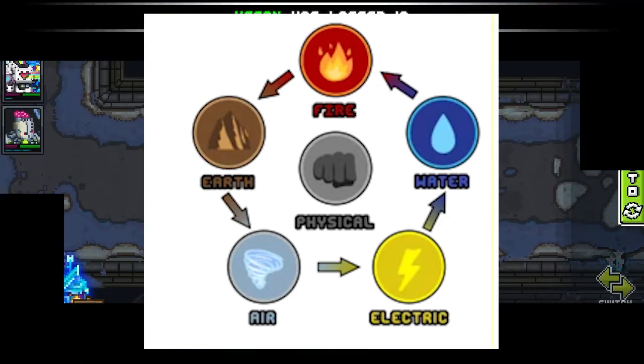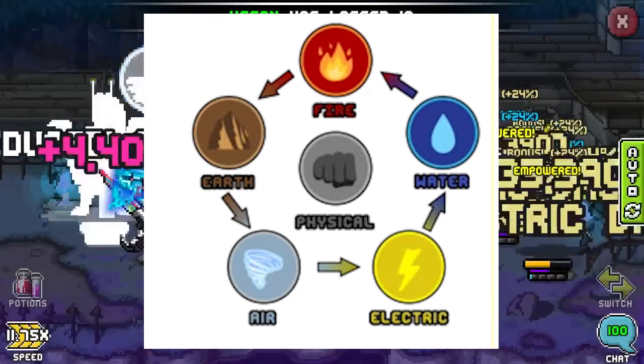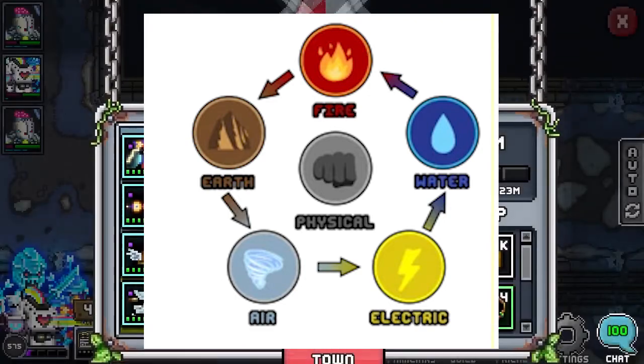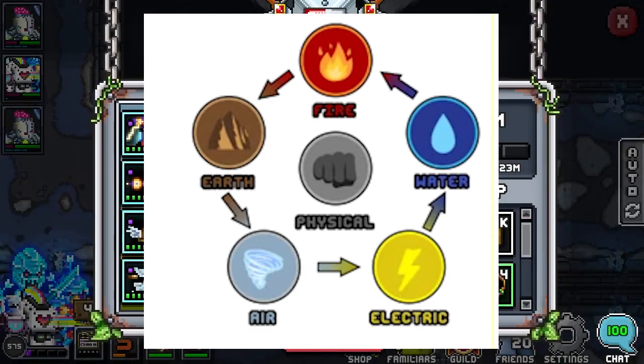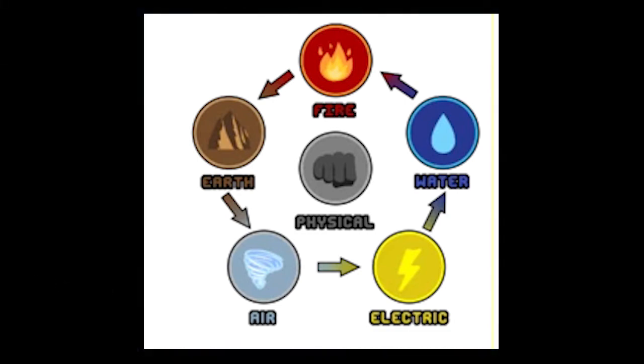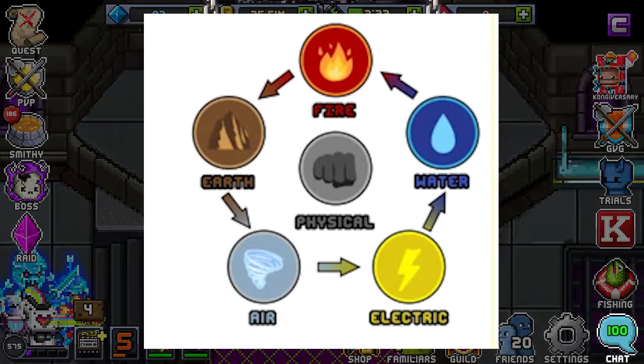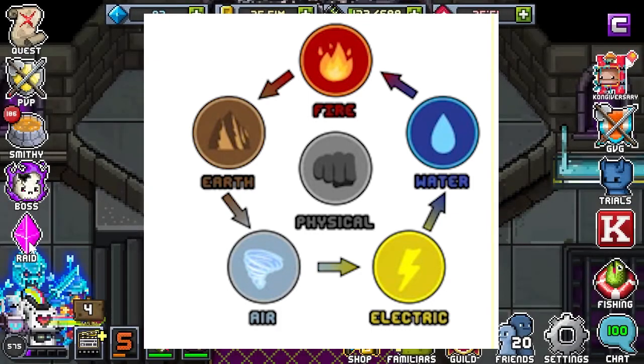Basic damage reduction is physical, and then resists are elemental. With elements, you can either match, be neutral, or be weak against an attack. For example, if you have fire resistance, you are at 75% effectiveness against physical attacks, earth attacks, air attacks, and electric attacks. You're at 0% effectiveness against water attacks, and you're at 100% effectiveness against fire attacks.